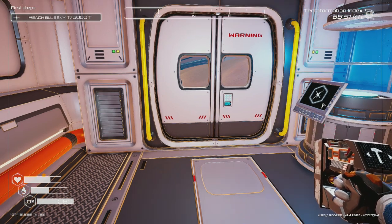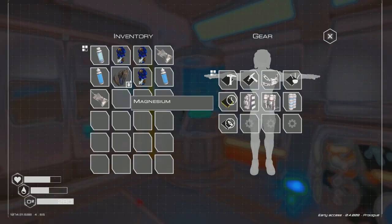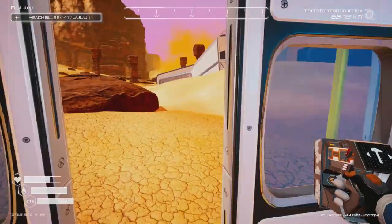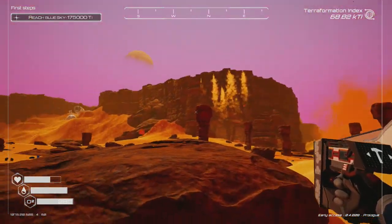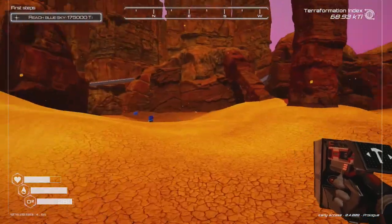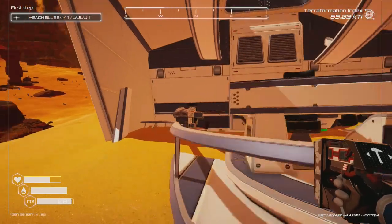Hello everybody, my name is Scott and welcome back to Planet Crafter. We're back — needed to get some water really quick. We went ahead and built a quick base right here as our base of operations. The sky is really getting bluish, so we're doing pretty well. I think we're almost at half percent done.